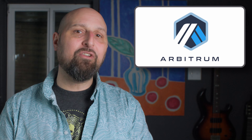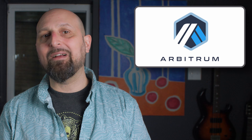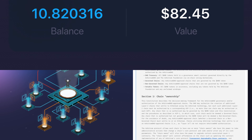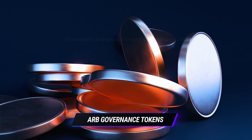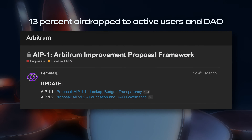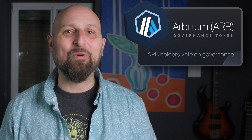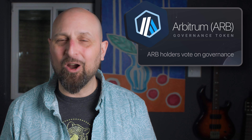In March 2023, the Arbitrum Foundation transitioned to a Decentralized Autonomous Organization, or DAO, with an Arbitrum airdrop. This included the launch of its ARB token, with nearly 13% being airdropped to active users and DAOs within its ecosystem. Now anyone holding ARB can introduce or vote on proposals affecting Arbitrum business.